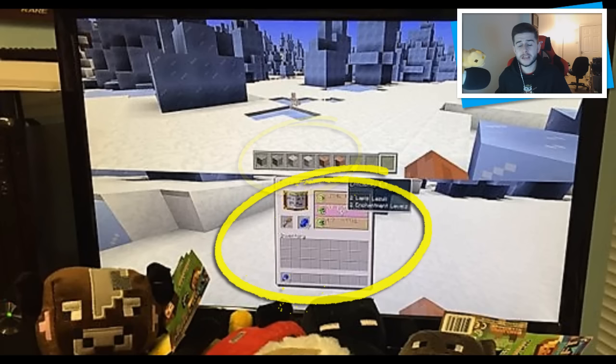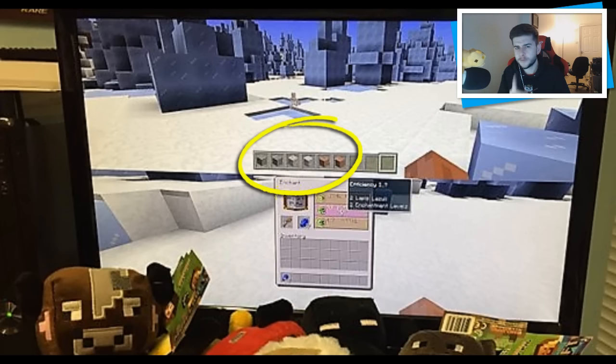Moving on to the next confirmed features, we have seen this before but that is andesite, diorite and of course granite, along with the polished versions. You can put four diorite inside a crafting table and get the polished version. These are variations of stone and will be found in caves and the ground. They're a great block — they can sometimes get in the way — but if you're looking for a new type of house design this is definitely a feature you're going to enjoy.